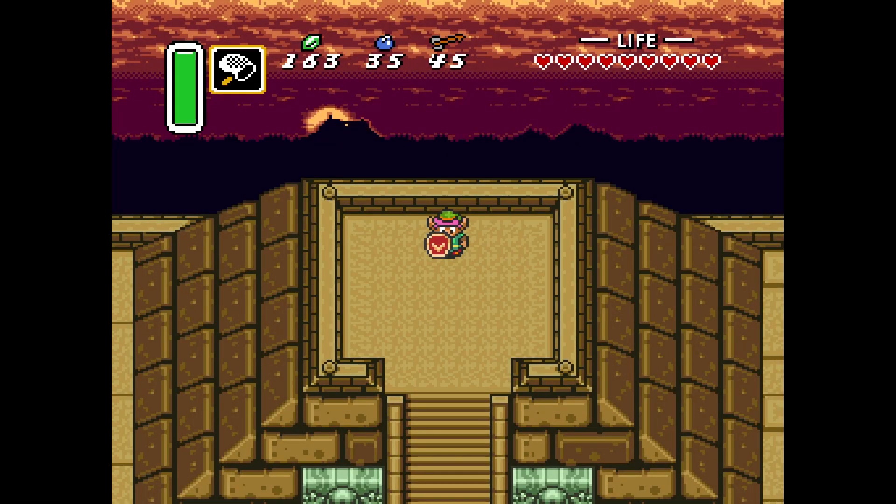Howdy ho, everybody. Welcome back to the Rock's Roost and the Legend of Zelda: A Link to the Past. We are here in the Dark World atop the Golden Pyramid, the Pyramid of Power, where the evil wizard Aghanem dumped us.